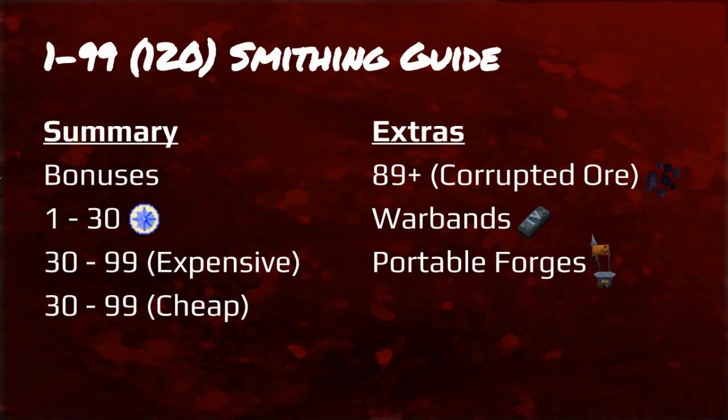Hey everyone and welcome to my 1 to 99 and 120 smithing guide as voted by you guys. Here's a summary of it and the extras, which consists of bonuses, levels 1 through 30, 30 through 99, the expensive and cheap methods, corrupted ore, warbands, and portable forges. Clicking on the annotations will skip to that part of the video.